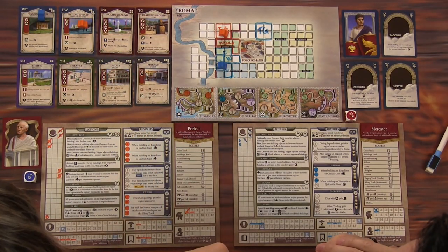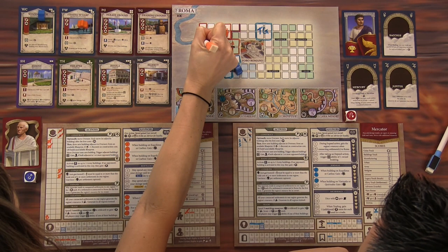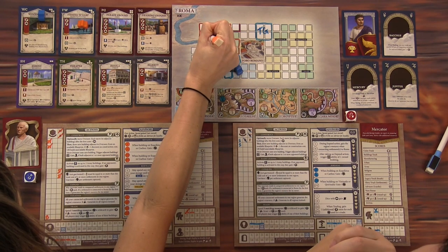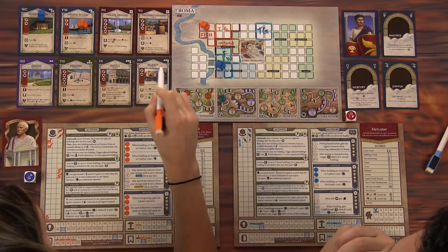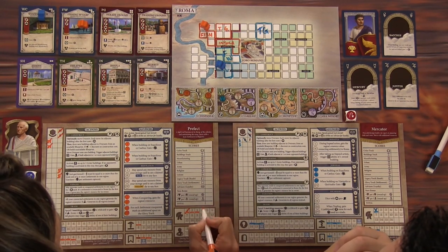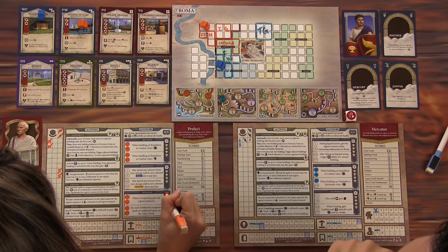I just need to move your guy to get my hand in there. I have a beautiful fishing wharf to construct here — FW — and my overseer moves there. That's actually next to my training ground, which gets me an army man, and it's next to my insula, which lets me perform two different abilities. So I'll get another training ground troop and gain a fish from the fishing wharf I just built.